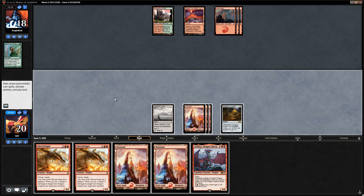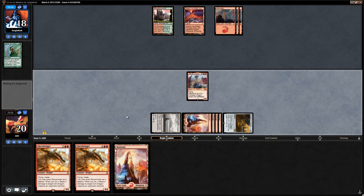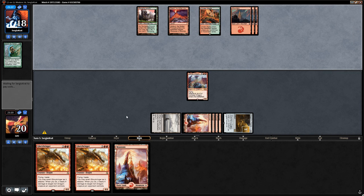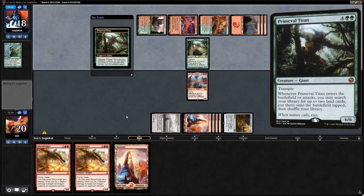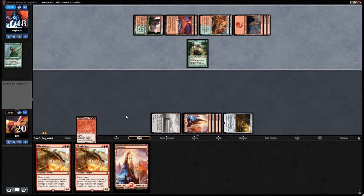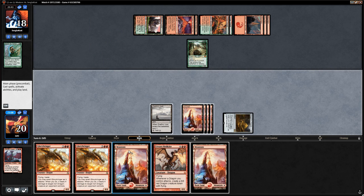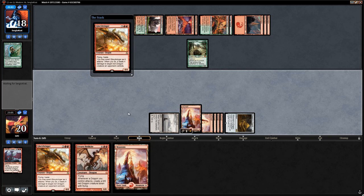Lathliss is tempting since if we play her, next turn Glory Bringer makes a token alongside her — probably worth it here. We put a gold counter on Dragon's Horde, and Lathliss plus Dragon's Horde is also a nice combo. If opponent has a Primeval Titan, they can kill Lathliss with double Valakut trigger since they're on all mountains. And yes — we're one mana short of Udvara Helkite. We draw and find just a land.